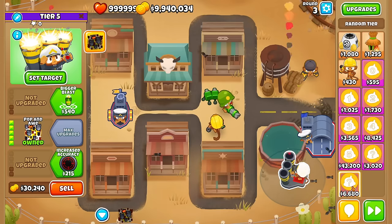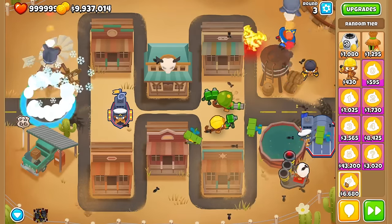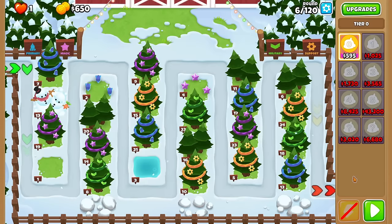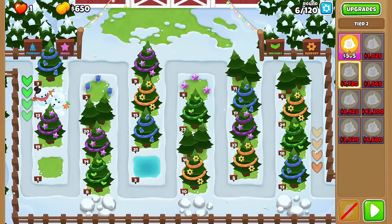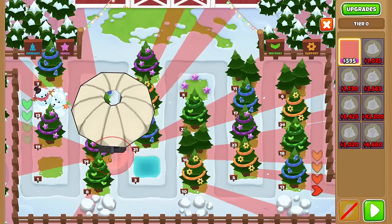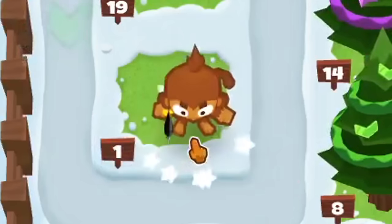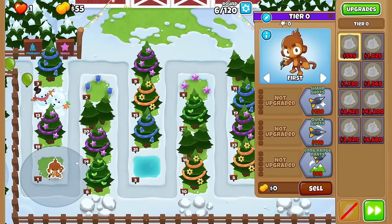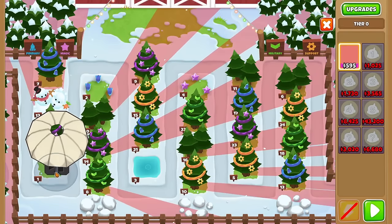On top of that, if I want to go even more high roller, I can do random tiers, so this can be anywhere from 0 to 5. The challenge is to use only those mystery box towers to beat CHIMPS mode on 1-2-3. And because I got a dark monkey as my first tower, I'm going to need to restart, because I can only drop one tier 0.